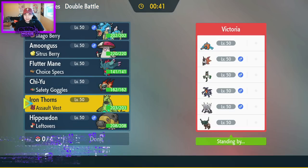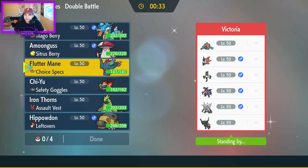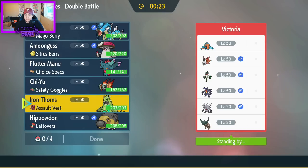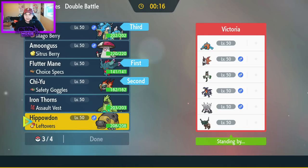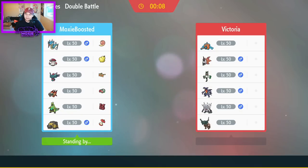Versus this team, I don't really have a safe lead — I want to lead Gyarados but there is an Annihilape. So I'll lead off with specs Fluttermane and Chien-Pao, with Gyarados in the back. For my last mon I don't really see Thorns doing anything here unfortunately, so we'll go ahead and go with the Amoonguss. The first game is going to be a little boring I'll admit — not the most exciting game.